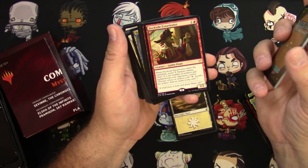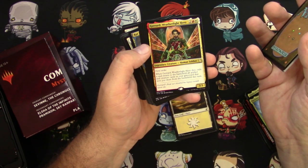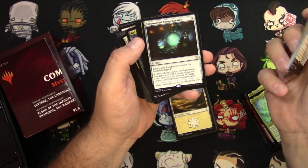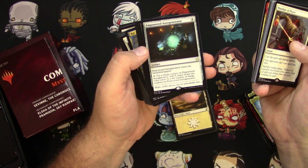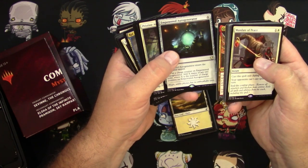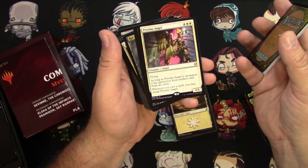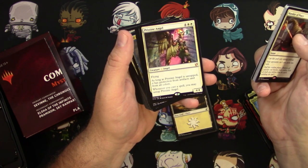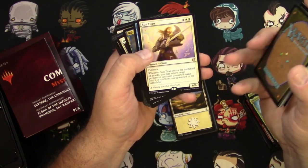Gerard — he's got first strike; when he dies, exile it and return it to the battlefield along with all artifact and creature cards in your graveyard that were put there from the battlefield this turn. Empowered Autogenerator — enters the battlefield tapped, put a charge counter on it, add X mana of any one color where X is the number of charge counters on it. You're gonna have to ramp it up a bit but it's got some possibilities. Pristine Angel — as long as it's untapped it's got protection from artifacts and from all colors. Whenever you cast a spell you may untap Pristine Angel — I think there's a combo to be had there. Get a spell, tap it, put a tap mechanism on it. Sun Titan — the classic.